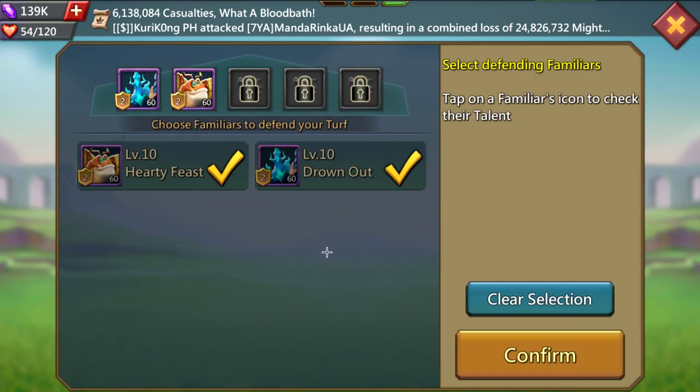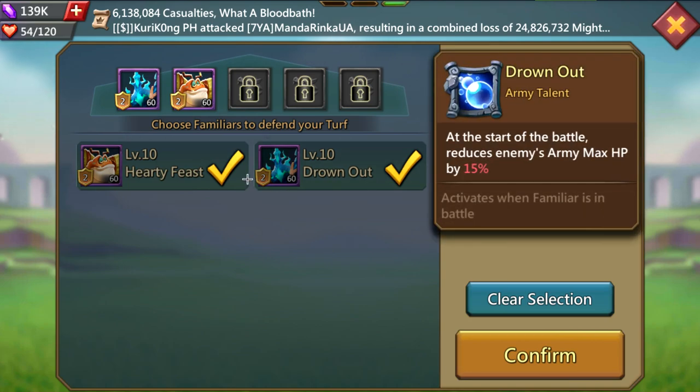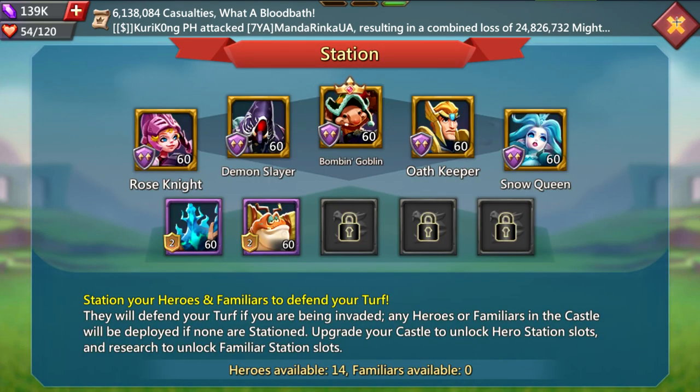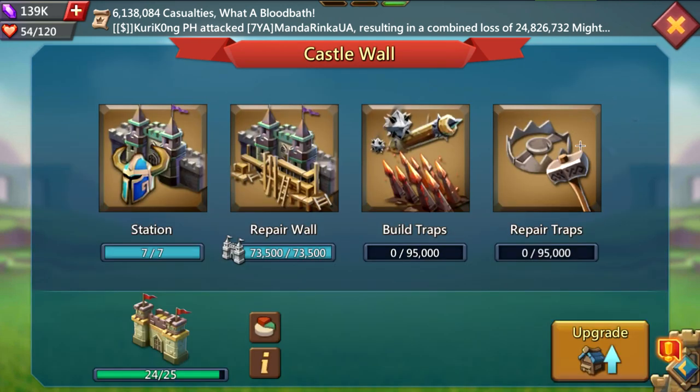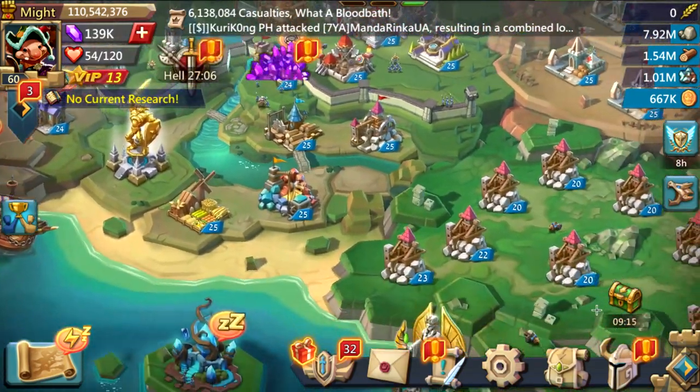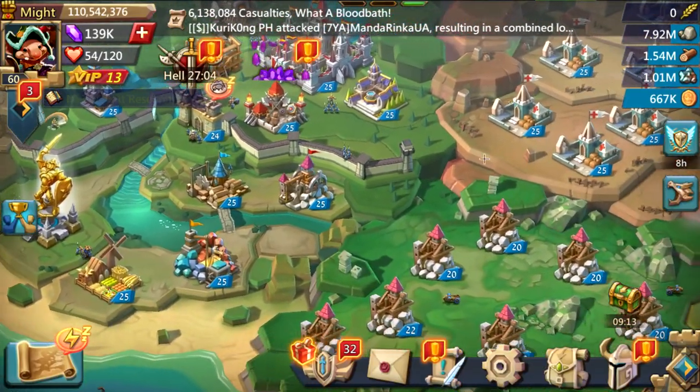For familiars, I use the best free-to-play ones available: Aquirish, which reduces the enemy's army HP, and the Evil Weevil, which increases my army HP. These wall heroes and familiars are completely the best, so just level them up and get them into your wall as soon as possible.